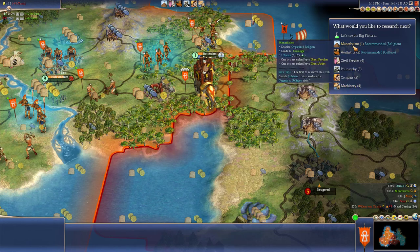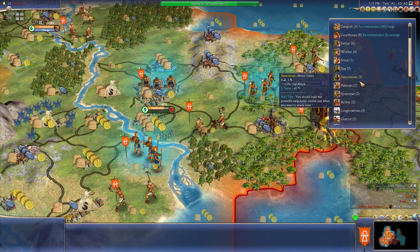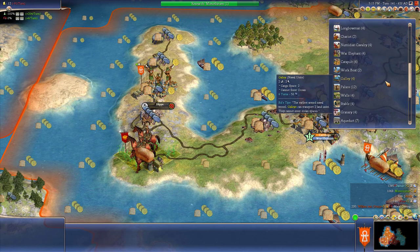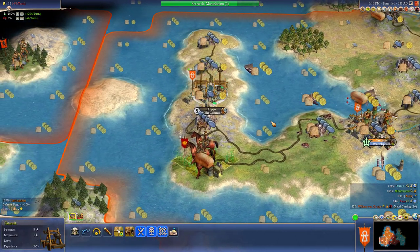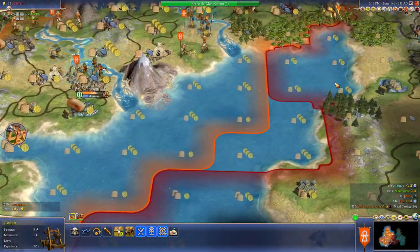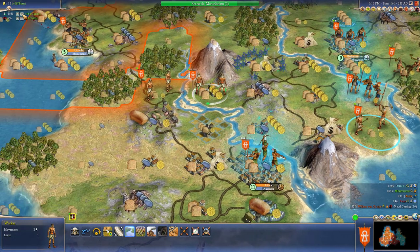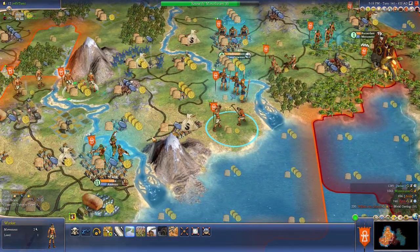Let's get monotheism, and we need more military. Let's get a longbowman. We need to start worrying about the Colossus. I don't know if it's going to be too late, but I'll get the fail gold for that anyway. I'm going to go down here again. We'll do it next turn.